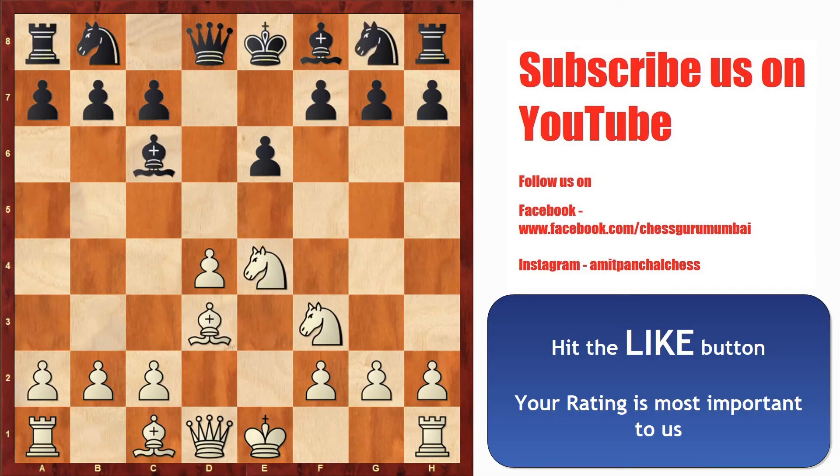Instead of knight to f6, black could have saved himself from the trap by playing knight to d7, where white can castle and the game would have continued. That's it for the day, my friends. I'll see you in the next video. Bye!